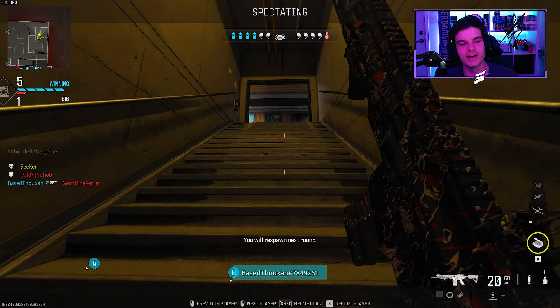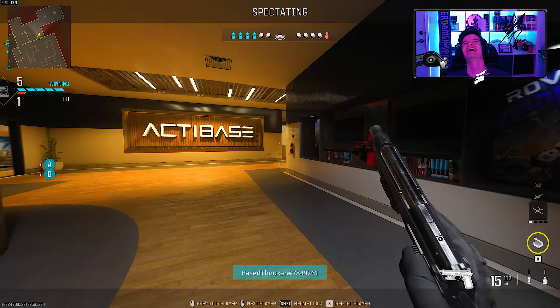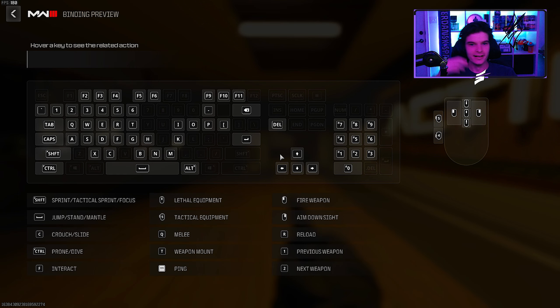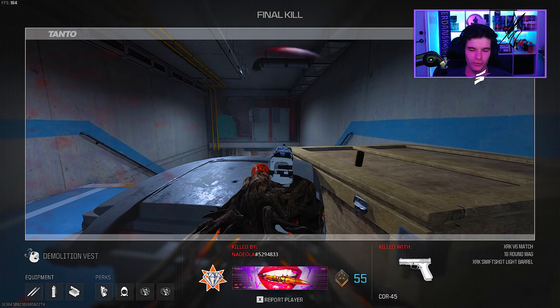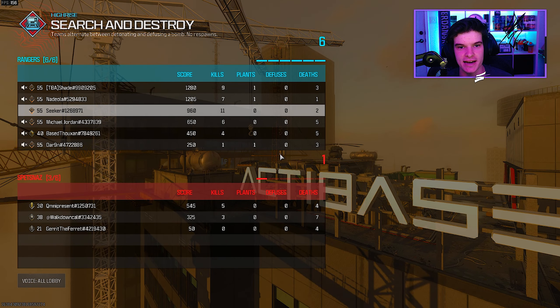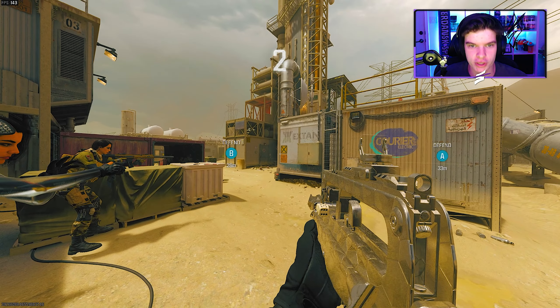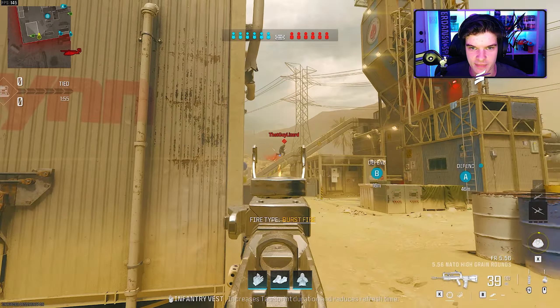I watched him fall off the map and then I strafed off the map while watching him fall off. That's gotta be the dumbest thing I've ever done. I watched him walk off the map — I thought he dropped down to walk on the side, so I dropped down too, and then I realized I was too far forward. We both fell off the map. Making content on Call of Duty — no matter what you do there's going to be overlap; you just do it your way.